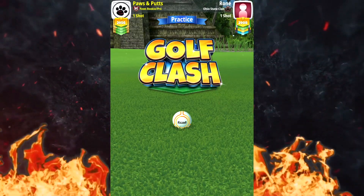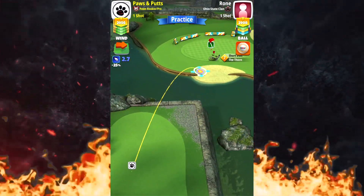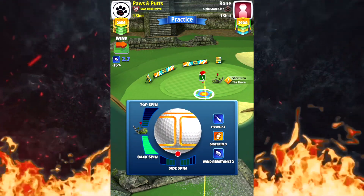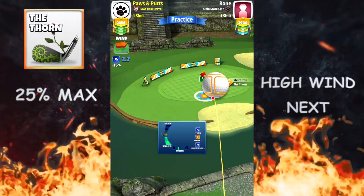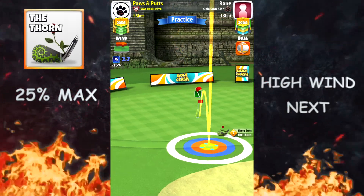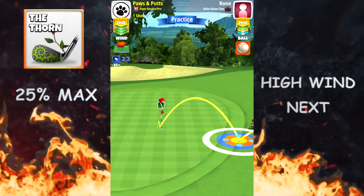We're going to do a thorn backspin backdoor shot from here. We're going to play this shot at 25% max numbers. This is kind of a fun one but kind of hard. You can see I'm fishing for a certain spot — I thought I found it here but I'm not where I want to be. I'm too close to the pin.